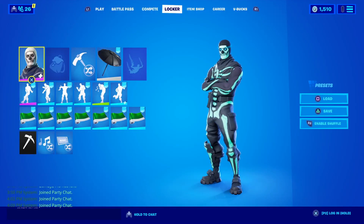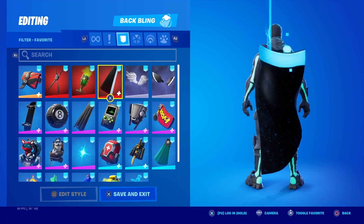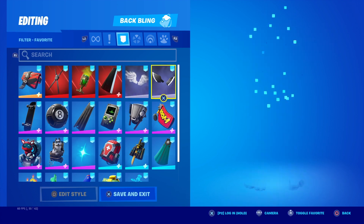What's up guys, today I'm gonna be doing combos and gameplay with the Green Skull Trooper edit style. Let's start off with backblings, and after backblings we'll go to pickaxes, and then we'll do the gameplay.